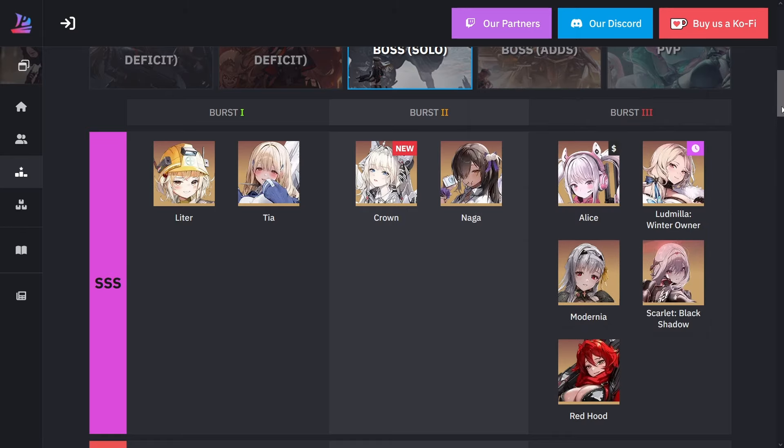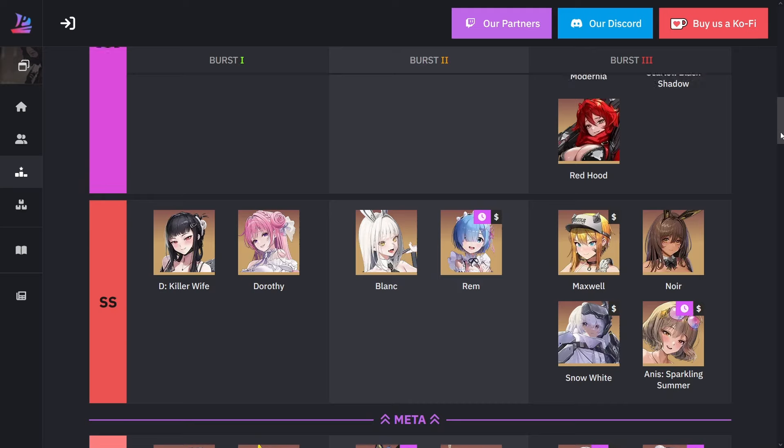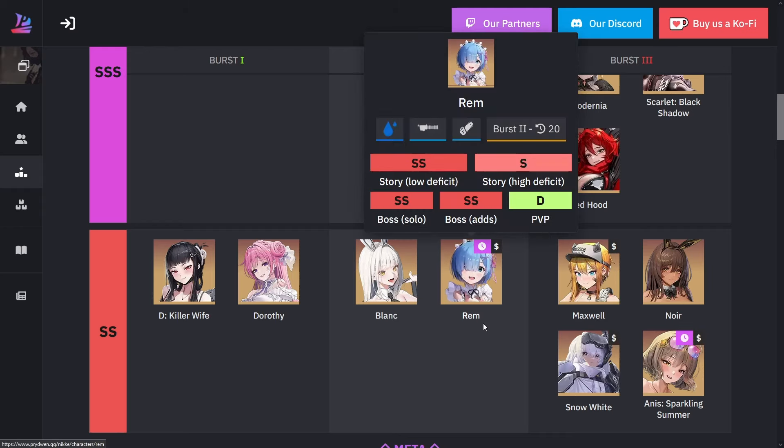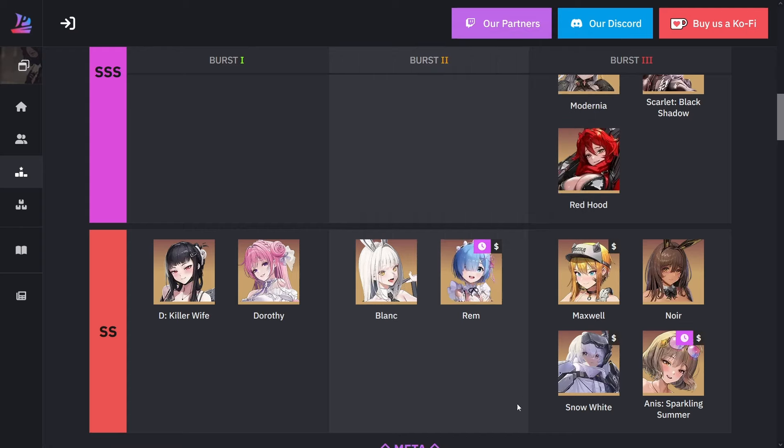Everyone in the triple S tier here is amazing. For the double S, you're looking at the killer wife and Dorothy — same as the high deficit. The only new addition up here would be Ram, compared to Blanc, since some of the bosses require a lot of healing — especially like Solar Raid and Union Raid, they hit like a truck.